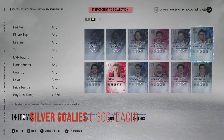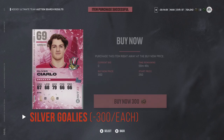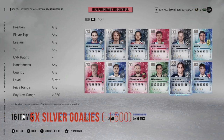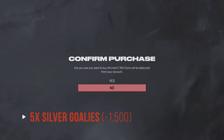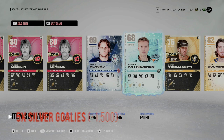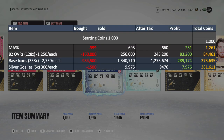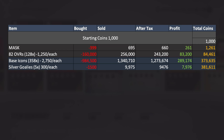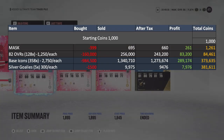The next target was silver goalies. I was able to scoop a few of these up, especially with the loyalty packs coming out, for around 300 coins apiece. After doing this 5 times, it only cost me 1,500 coins, and I was able to sell them for 1,995 coins — bringing the total to 9,975 coins. After EA takes their share, that's 9,476 coins for a total easy profit of 7,976 coins, bringing our total to 381,611 coins.